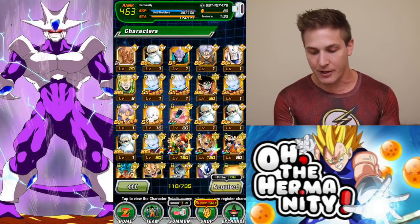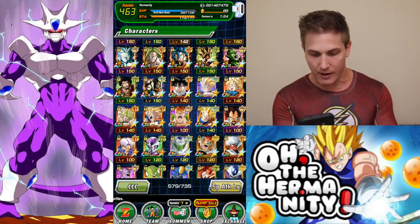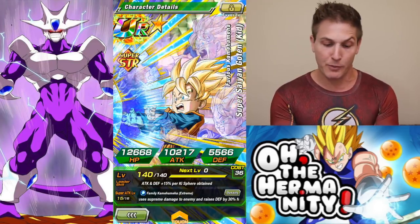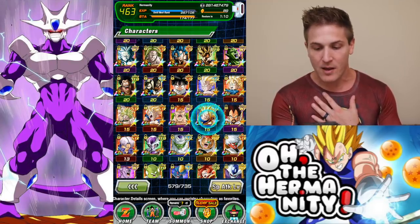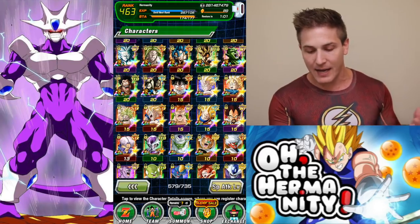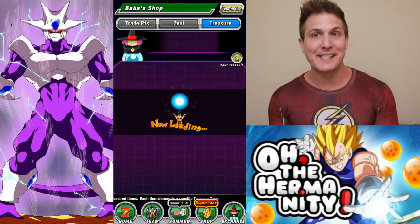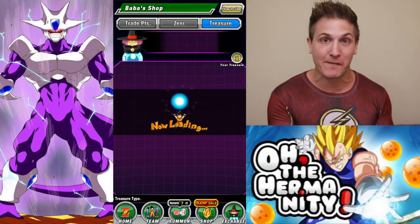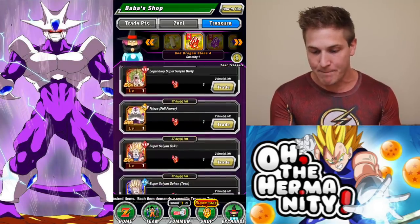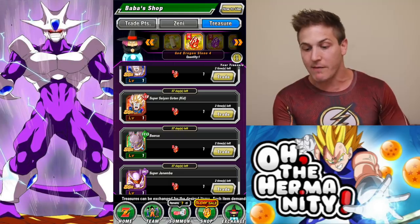Then the other units on there — let's go to super attack level. I already have complete: the EZA Goku, the EZA Gohan, and the EZA Goten — I already have them at super attack level 15 with all four paths open. I've been lucky and pulled those units a lot. My Brolly is already maxed out at super attack 15. So I have all of these units pretty much complete. I was going into this video thinking I was going to use that stone on Full Power Frieza, but in making this video and talking about it, I think I'm better off getting this Vegeta.